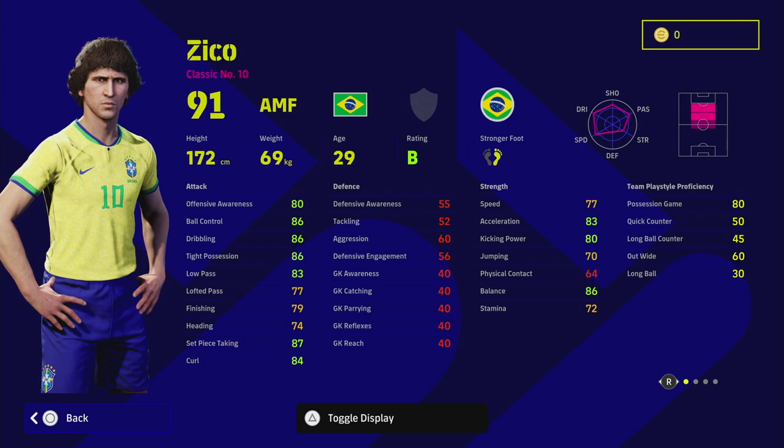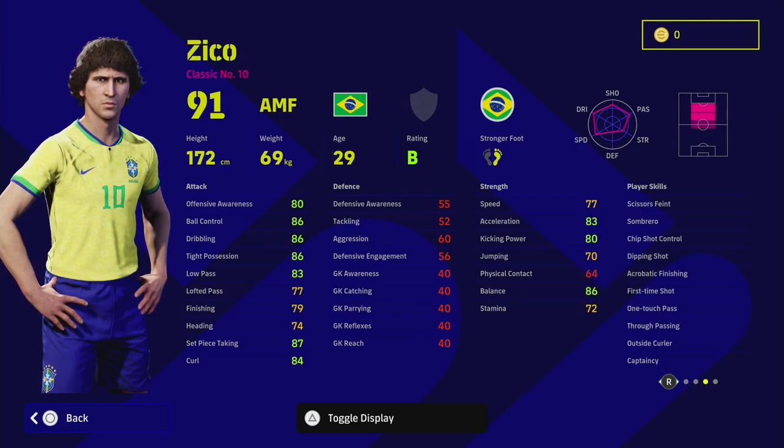Zico is a classic number 10. Looking at his stats — I have the big-time epic version with unwavering form — he has nice first-time shot, first-time pass, and one-touch pass player skills. His dribbling, ball control, and tight possession are already at 86, he's got a good free kick, good acceleration, and great balance.